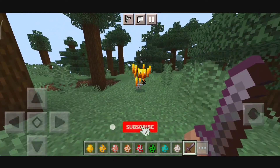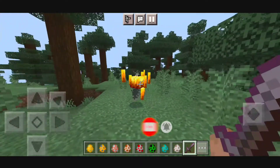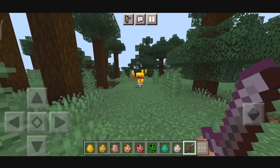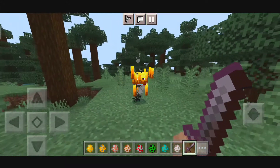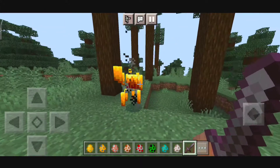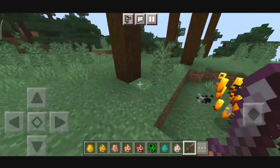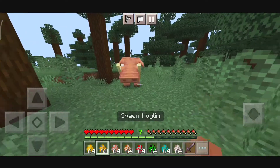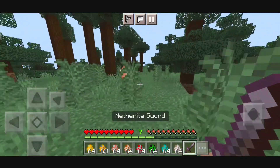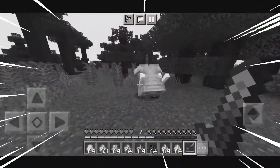First we're going to see the animation of the mob that is Blaze. Here you can see his head is moving right to left. I think this one is pretty cool — they don't do it in vanilla Minecraft, so I think this animation is pretty cool. Next we will see the animation of the mob that is Hoglin.